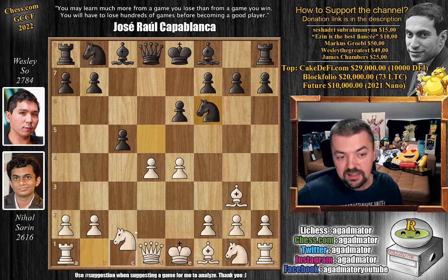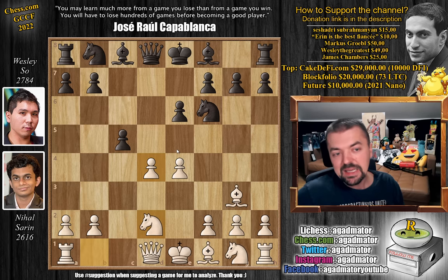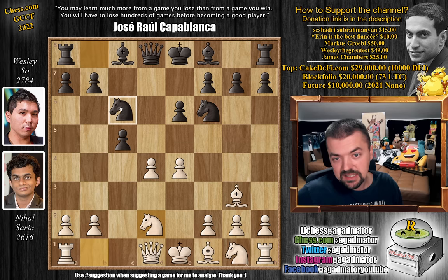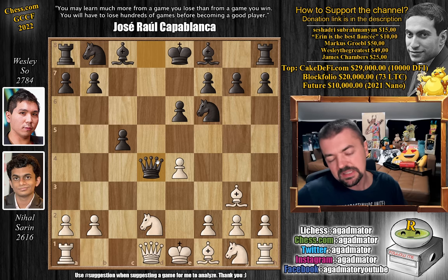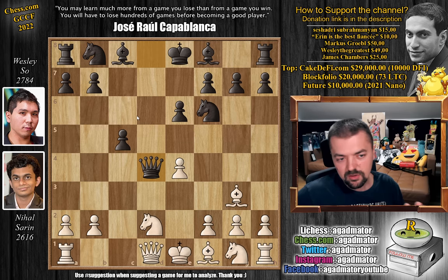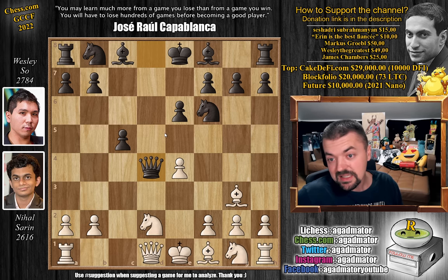Knight to F6. We have knight to D2, giving up the D4 pawn. In the game against Anish, he played C captures on D4. We also mentioned knight to C6 — there's a game from the U.S. Championship where Ray Robson defeated Hans Neiman with knight to C6. But Wesley just goes for queen captures on D4. The engine says C captures and queen captures on D4 are pretty much the same value, maybe preferring queen captures slightly. Obviously Wesley knew about Nihal's nice game against Anish, so he prepared. As of move 7, we have a completely new game.